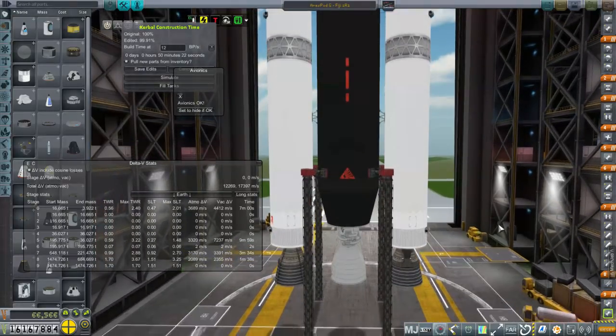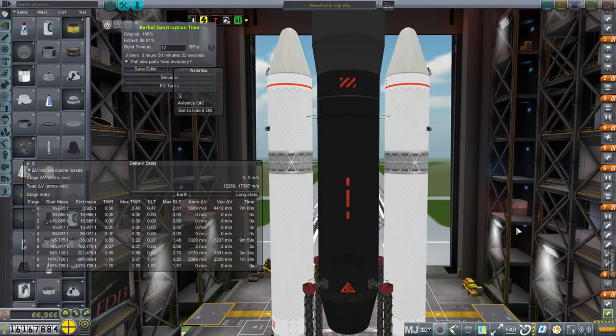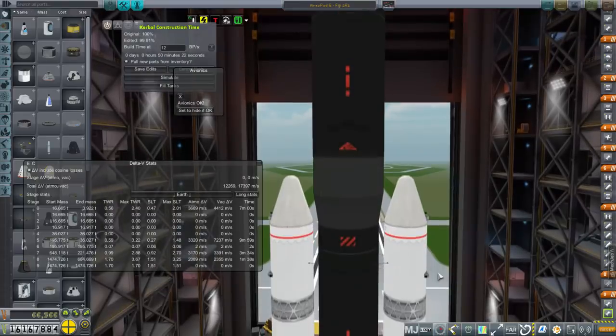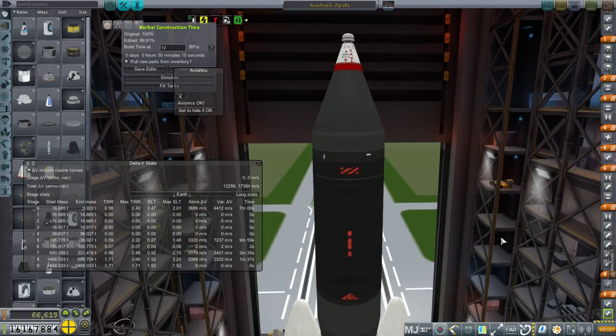If I sum it all up: 7,237 plus 3,391 plus 2,355, and if we subtract 4,000 for the Mars transfer, it's about 9,000 m/s. I'm really hoping the initial thrust-to-weight ratio will help, but I don't know if it's going to be enough, especially since the thrust-to-weight ratio here is pretty low. It's still better than what we had with the first mission. Let's save these edits.